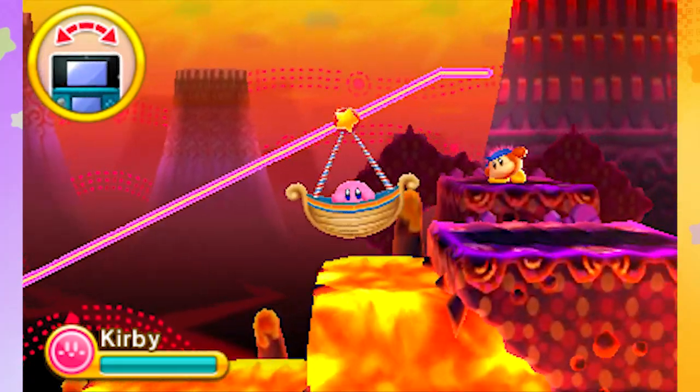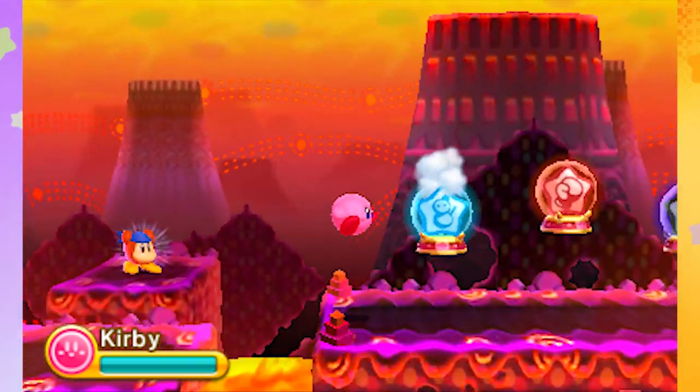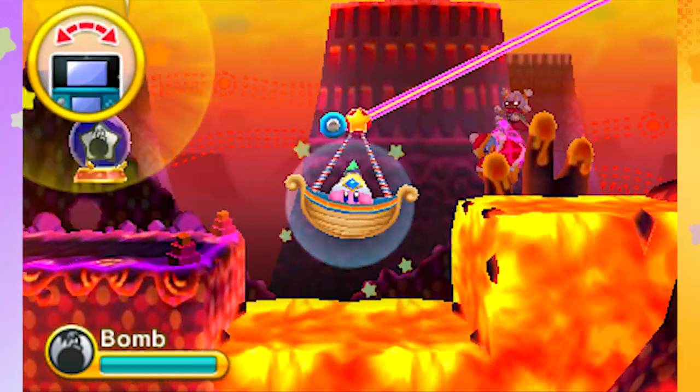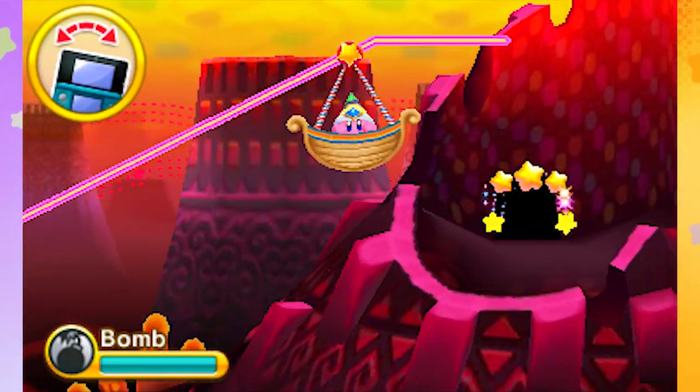Let's go up the weird lava staircase. Of course the Bandana Waddle Dee's here to give me some juice, so we got snowman, fighter, or bomb. I think bomb would give me some good range and probably do a lot of damage, so let's do that. Oh, there's Taranza, and we've got DDD in his web still — we've got to save him hopefully.